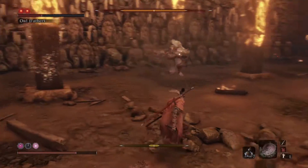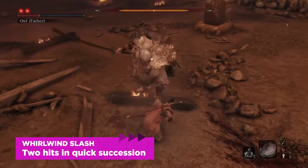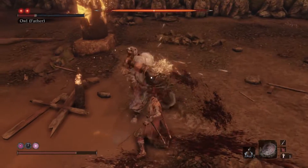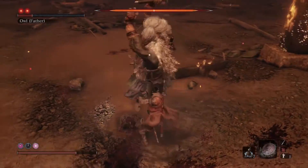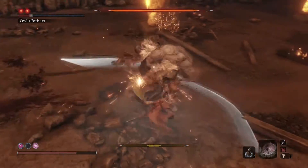Another combat art that we like a lot is the Whirlwind Slash. It's a very early game combat art — you just sort of spin around and do two attacks with one press of the attack button. It causes a fair bit of damage, and it's just short enough to substitute for a regular attack, which is always really good.